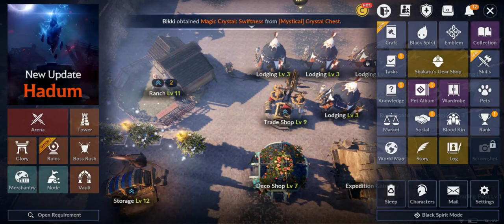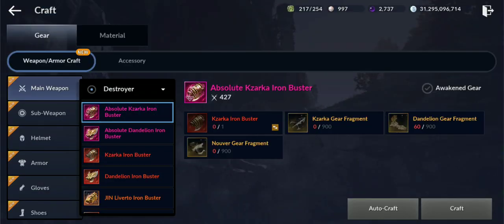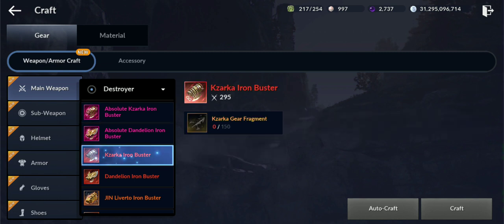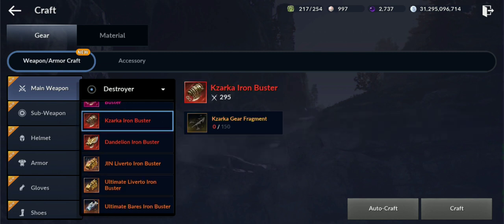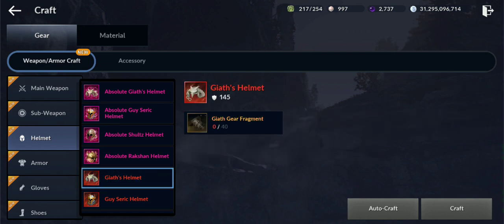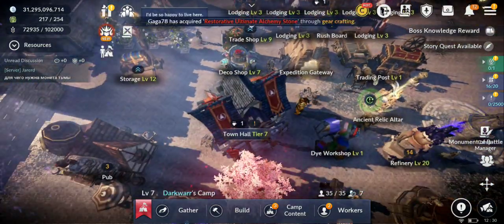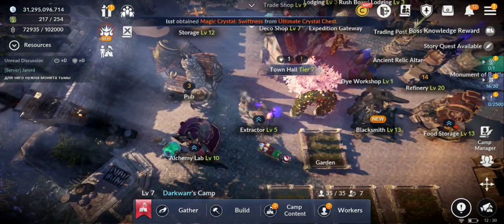For the abyssal you need 150 fragments. By now you should be able to craft most of them. It's very easy to farm them now — I'll show you. But first I need to equip my alchemy stone.